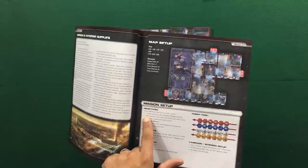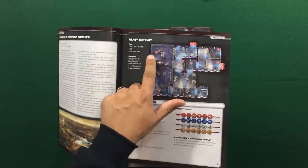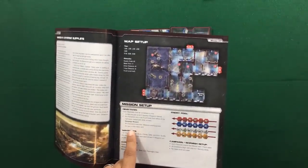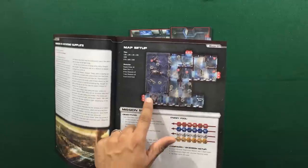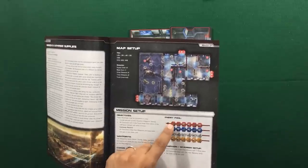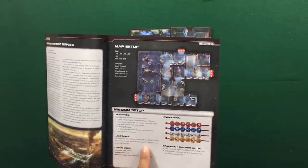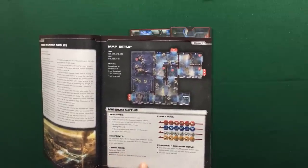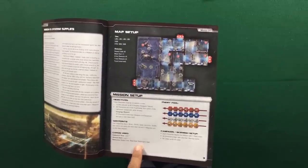Our objectives are to locate and pick up all three supplies, represented by different waypoint tokens. We get our campaign reward information here. To win the mission, all characters must be in the truck, entering from either of the half-marked hexes. Since this is a solo playthrough, we'll use two enemy pools — red and blue. The mission also specifies using equipment deck level 1, weapon deck level 1, and specific reference cards. For the truck, there is only a passenger seat — no one will be driving or shooting.